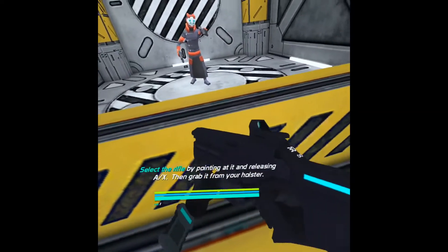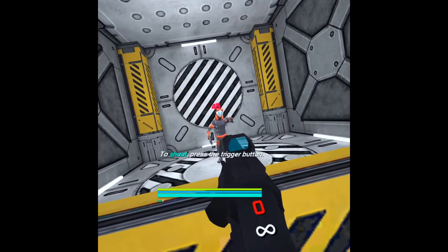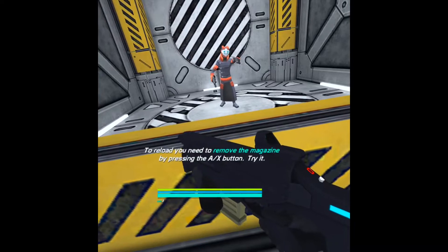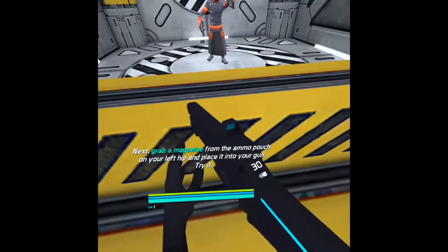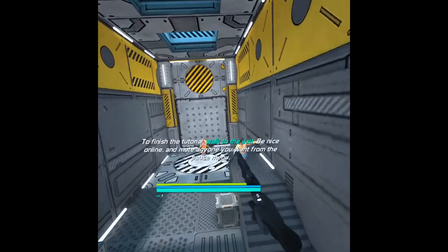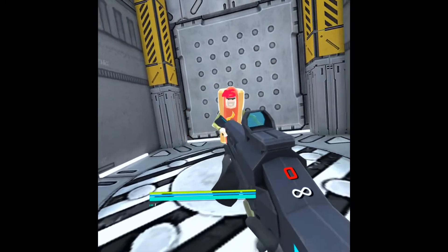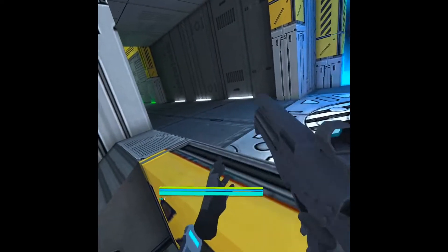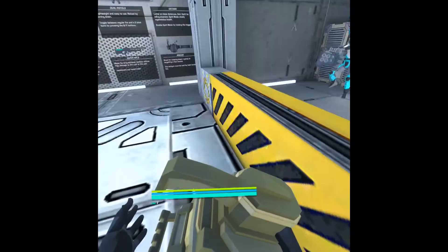Whoa! Okay. Move magazine by pressing A and X. Oh, okay. I wish I was given bots to fight. I can be given any gun I want — oh!